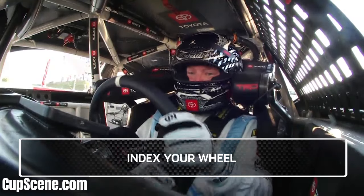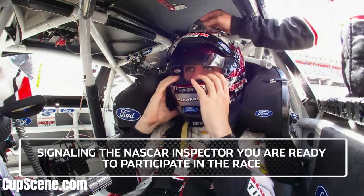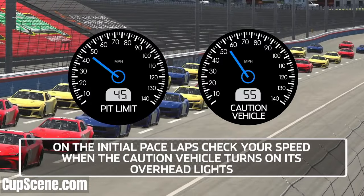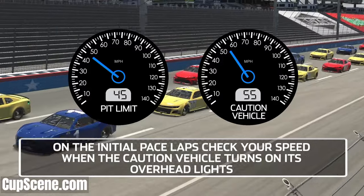Drivers, please index your wheel and check your restraint system, signaling the NASCAR inspector you are ready to participate in the race. Please note the Pit Road speed and Caution Vehicle speed. On the initial pace laps, check your speed when the Caution Vehicle turns on its overhead lights.